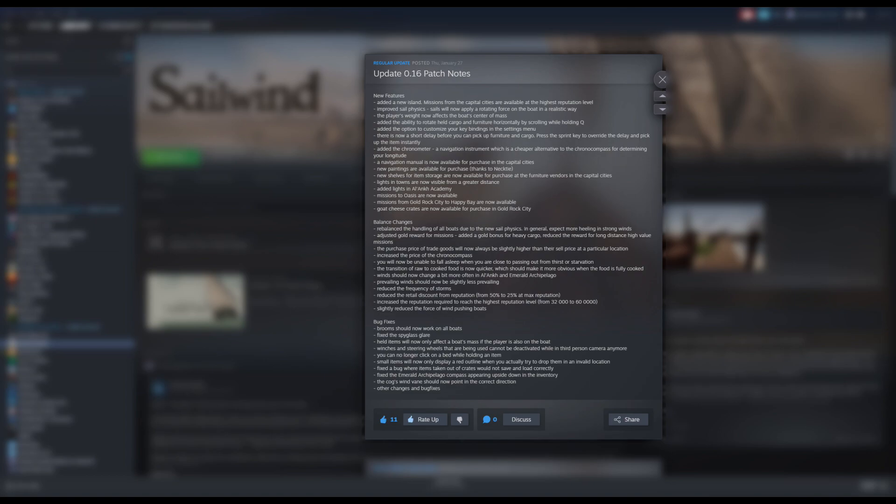A big one: missions to Oasis are now available. There was so little reason to go to Oasis before — there are reasons to stop there and come back, but now that missions are available, players in the starting area who want to venture a little further out can get bigger payouts. Missions from Gold Rock City to Happy Bay are also now available.